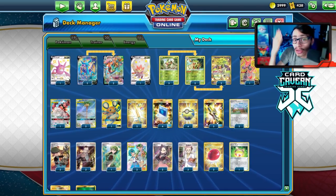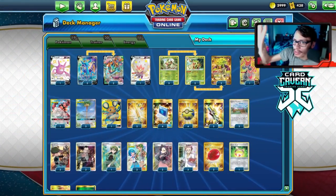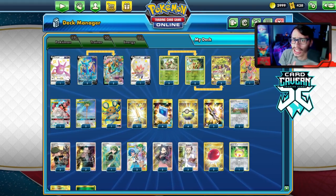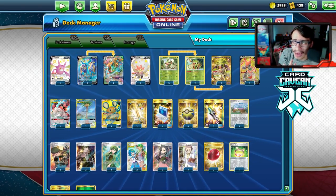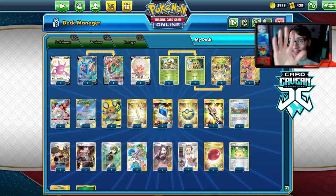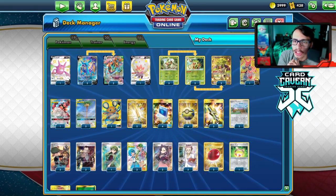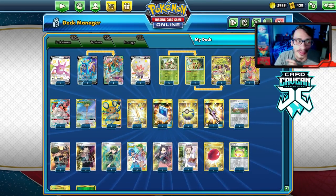Shout out to the sponsor Card Cabin TCG. If you're ever looking for any PTCGO packs or codes, get them over at Card Cabin — they sell codes online for the cheapest prices. Whether you're looking for Battle Styles, Shiny Fates, Vivid Voltage, Rebel Clash, Team Up, specific theme deck codes, V promo codes, or new battle theme decks, get them at Card Cabin. At checkout, use my discount code LDF for a 5% discount. Card Cabin should also have Chilling Reign codes in stock soon.